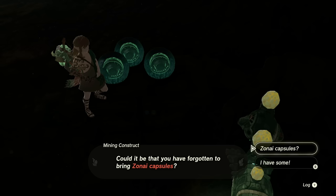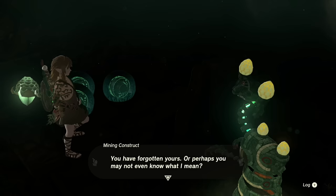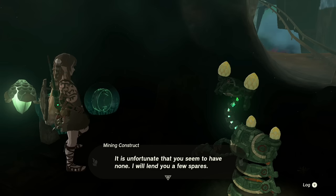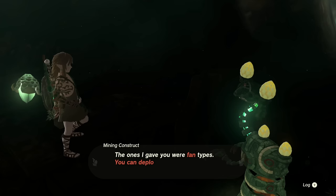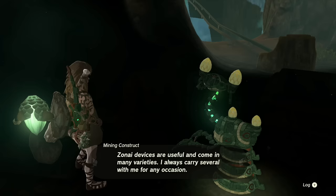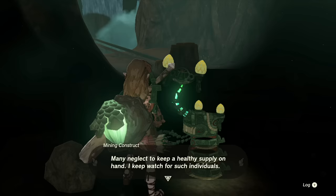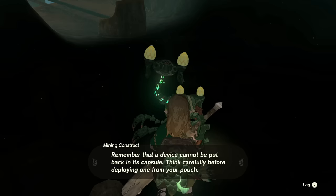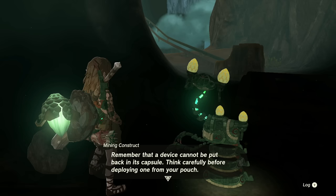Zonai capsules! Are these ways to carry all of the equipment that I could use to build? You have forgotten, or perhaps you may not even know what I mean. Zonai capsules are a convenient means of carrying portable Zonai devices. It is unfortunate that you seem to have none - I will lend you a few spare. The ones I gave were fan types - you can deploy them at any time. They will generate wind when struck. Zonai devices are useful and come in many varieties - I always carry several with me for any occasion. Many neglect to keep a healthy supply on hand. The spares I gave you were the last ones I carried. Take care not to forget again. Remember that a device cannot be put back into its capsule - think carefully before deploying it from your pouch.